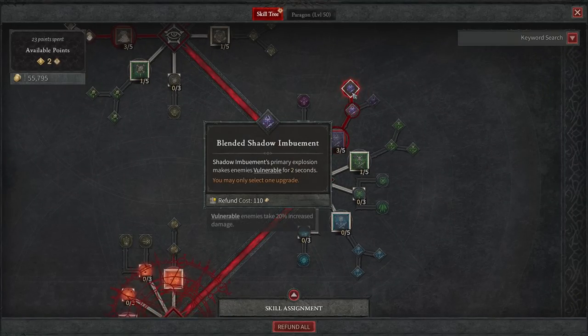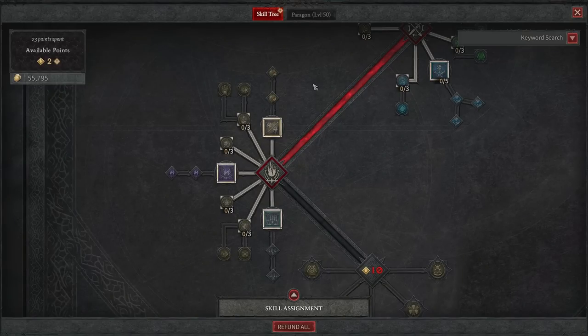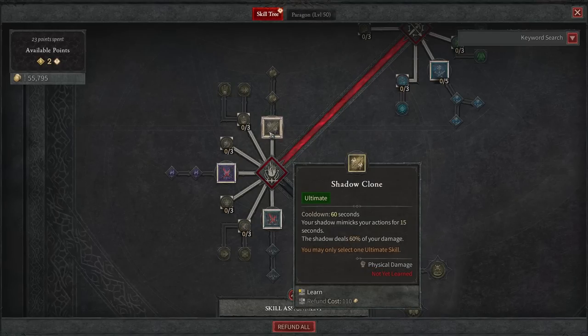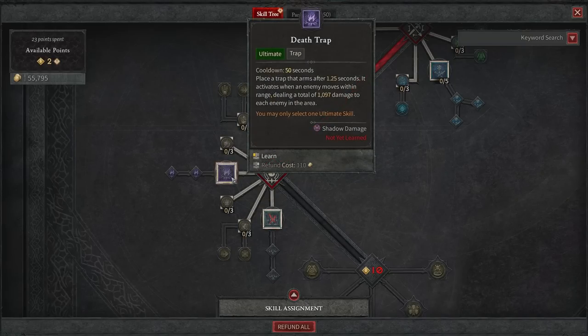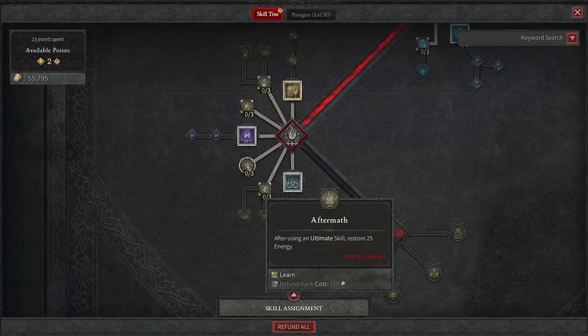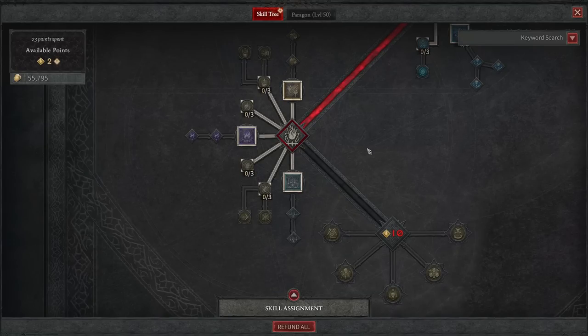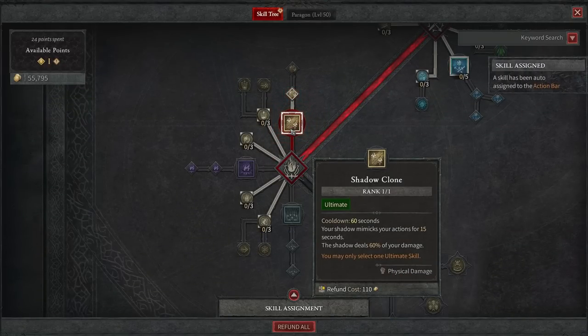From here we'll take Blended Shadow Imbuement, which gives us vulnerability on exploding enemies nearby. With 2 points left to finish the build, let's go to Shadow Clone as our ultimate. The shadow mimics your actions for 15 seconds and deals 60% of your damage, or 80% if you take the Supreme Shadow Clone passive. To really keep it feeling like a Diablo 3 monk build with a lot of extra damage, I really do like the Shadow Clone — it's going to help us do a lot of extra damage when attacking any mob around the area.